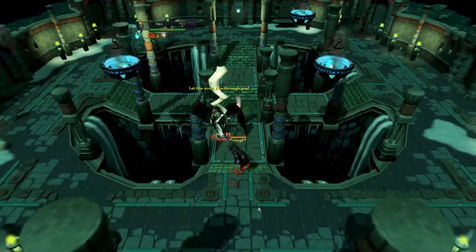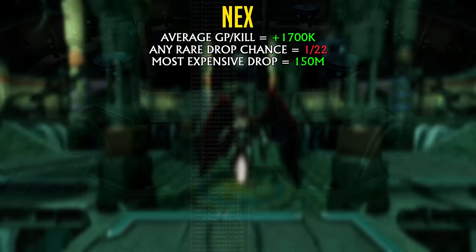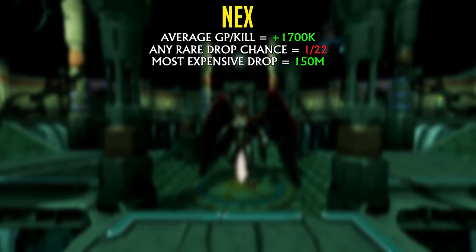Another popular choice for using your Death Touch darts is Nex. Nex is a far better choice, because Nex on average will provide you with around 1.7 million GP per kill, taking all drops into account. Because Nex has so many drops, you'd have a 1 in 22 chance — so 1 in every 22 kills on average — to get a single rare drop. That could be a Torva Full Helm, a Zaryte Bow, a Virtus Book, Torva Plate Legs — to get any rare drop it's a 1 in 22 chance.